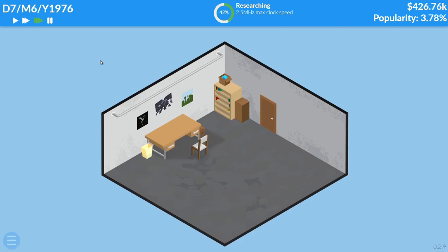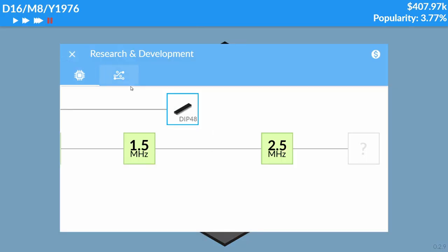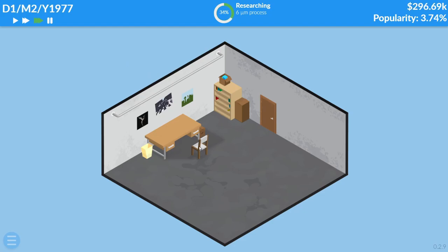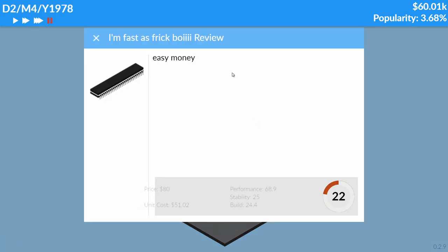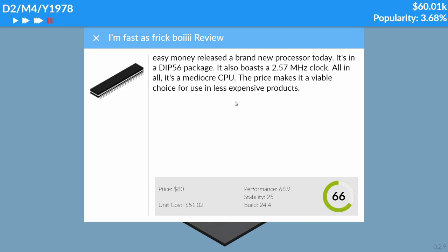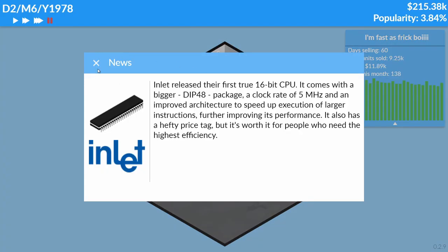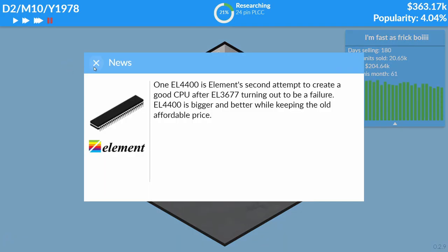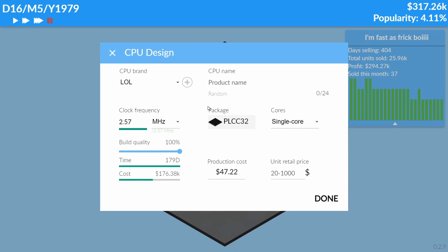Oh no, it was going so well. Research is still going well though. I know we're talking about micrometers, but this invisible dude is building it in his garage — how do you build a CPU that small in your garage? Our next big launch is about to happen — a 66 review score. Pretty okay. Oh no, Inlet is on 16-bit CPUs now. This time we're going for the 24-pin PLCC.